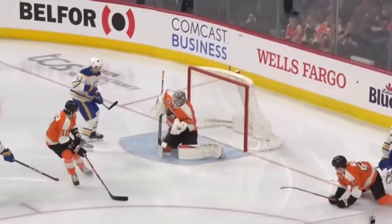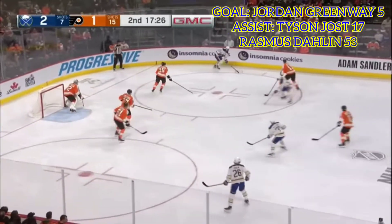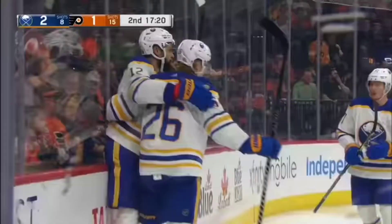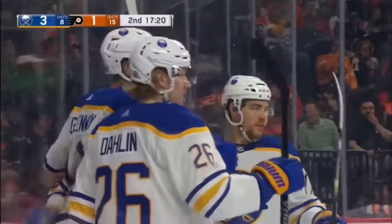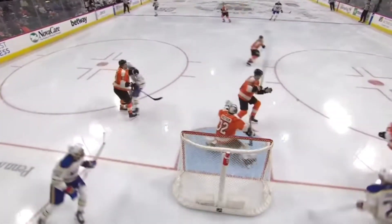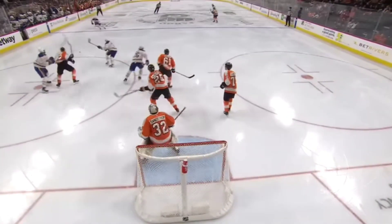Tuck missed one early in the game. The Flyers fail again to come up with it and it's Jost playing it along. Greenway for Jost in front — Jost circles the net, gets a backhand up, save, rebound — score! Complete breakdown by the Flyers. Greenway jams home the rebound and it's 3-1 Buffalo. All started with a good defensive play by Samuelson that enabled the Sabres to exit the zone.